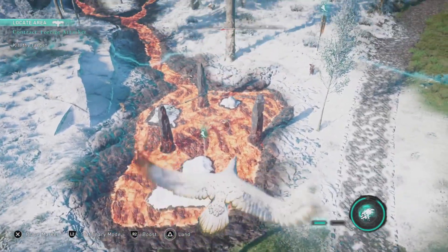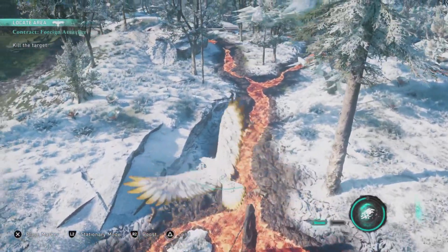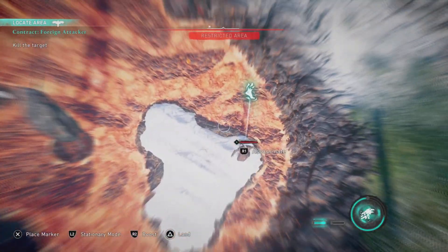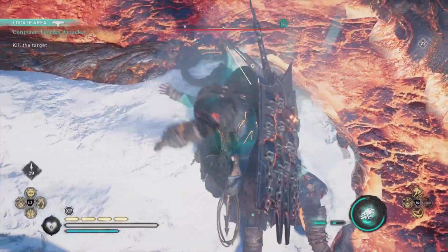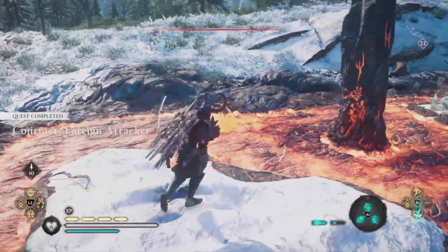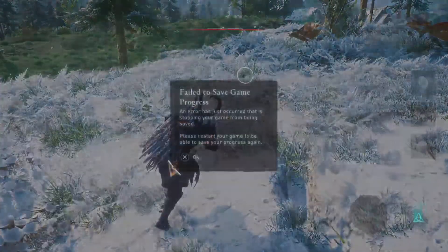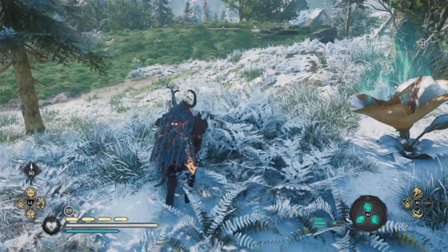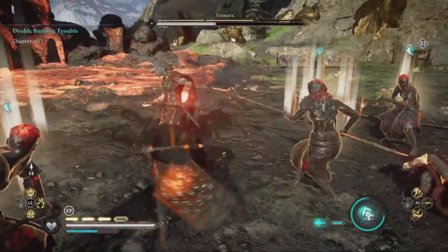We start off with Foreign Attacker. All you have to do is get the one person who is the foreign attacker. The easiest thing is to turn into the raven and attack that one person. Doing this will get you five opal and 300 XP. This is one of those quests where it leads you to the person who is part of the dwarven kingdom, so just reload your save to sort that out.